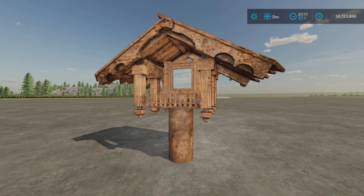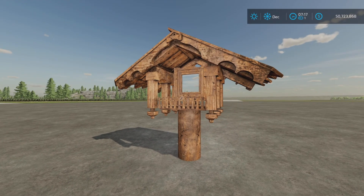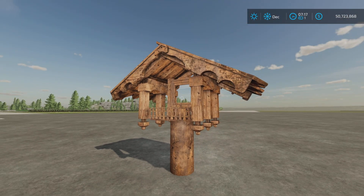I will read you the description. Wooden Oratory is a placeable decoration. You can use it in your farm garden. You can customize it in Giant's Editor by adding your own statue in the center of Oratory. I read that word for word, just so you know. Now of course, us console players — this is for all platforms, but I'm on PS5, so I do not have Giant's Editor to modify this.